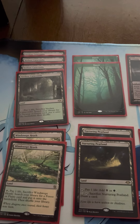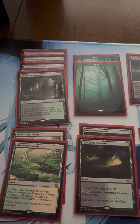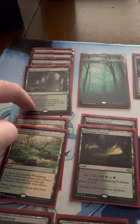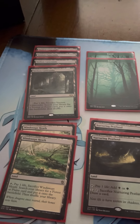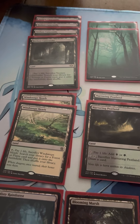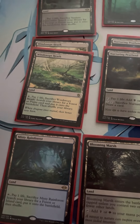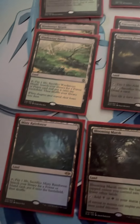Over here we've got your lands. For my fetches, I run four Verdant Catacombs, two Windswept Heath, and one Misty Rainforest. I run the four-of Verdant Catacombs in case I need to fetch the dual lands. Green is the most important mana I need to be able to get through my deck and fetch up, so they all have to provide that.